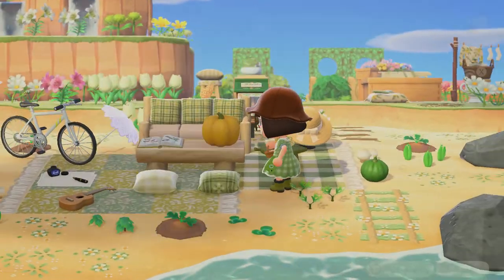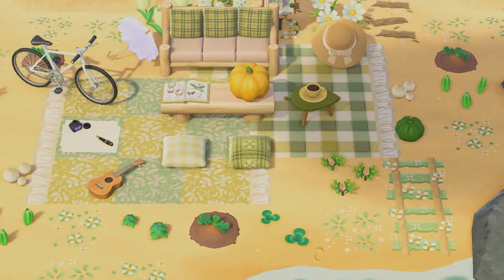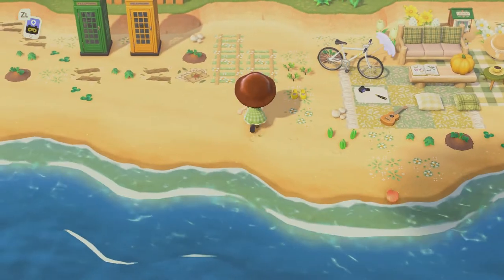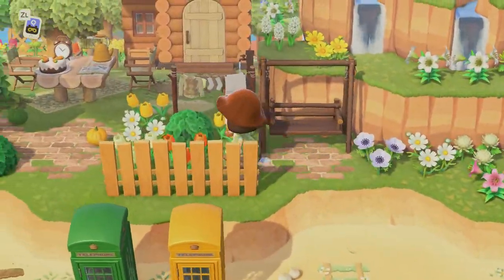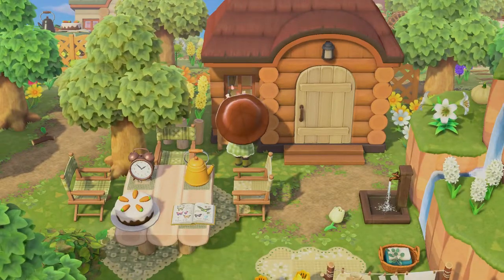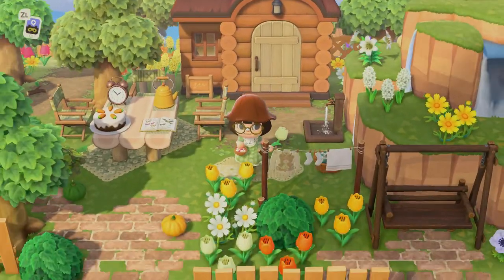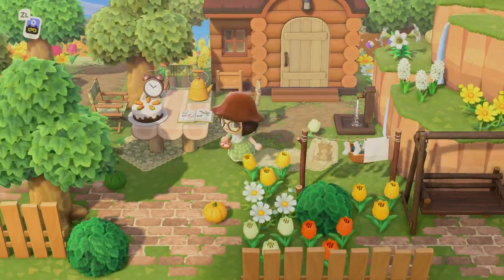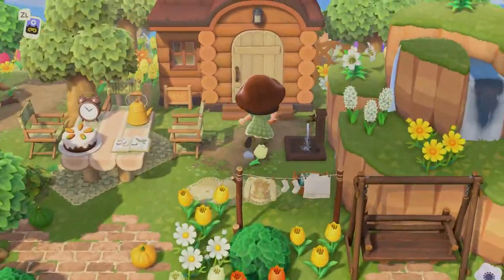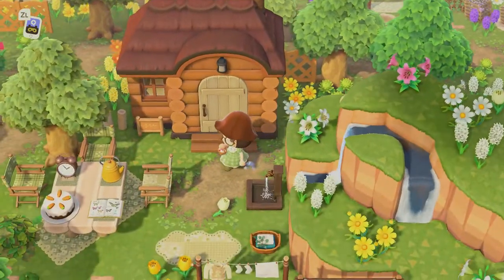We're looking at this beautiful rug - yellow, greens - look at this, it's so pretty, it's gorgeous. This house is Eric's house. He has his own little yard - he has carrot cake, a beautiful picnic table. I just love the little ideas she does, like these little corners filled with flowers.